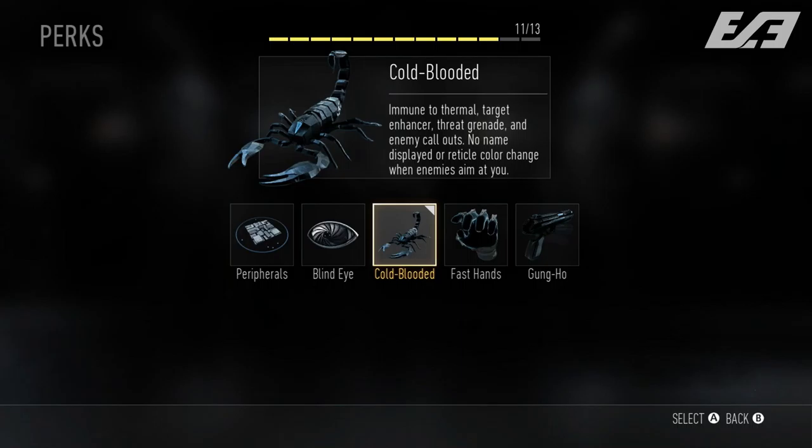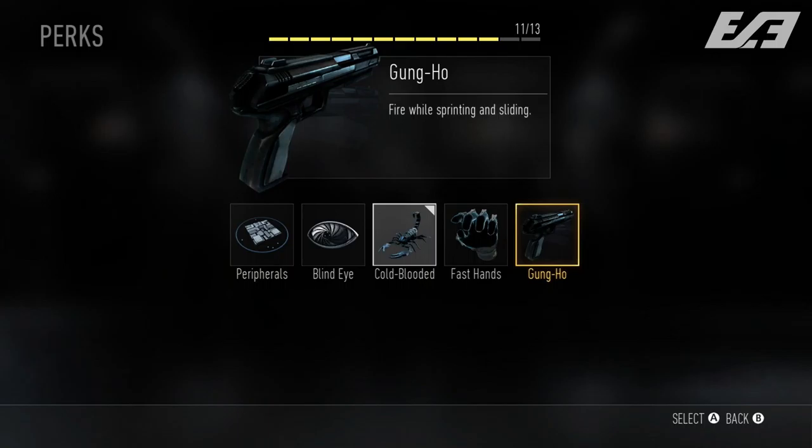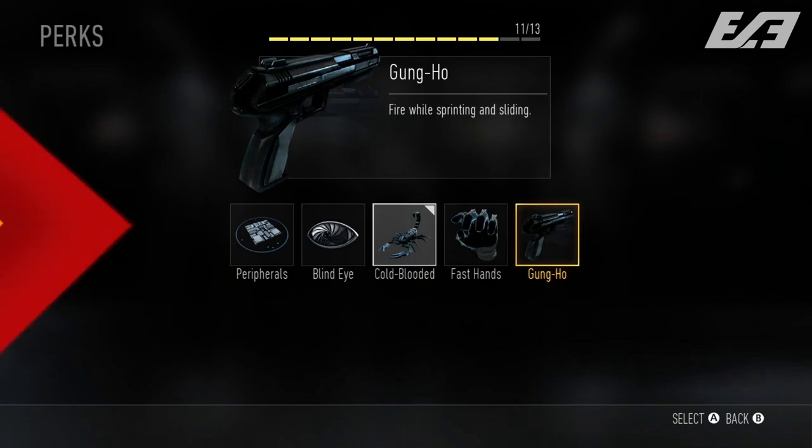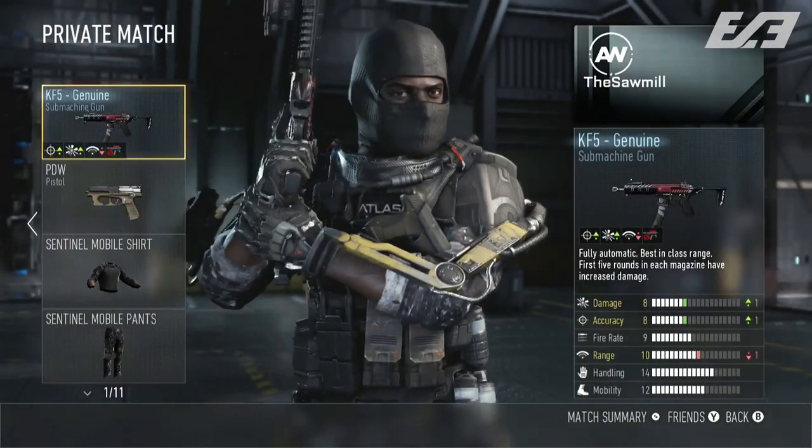With Cold-Blooded, no name is displayed when someone aims at you. Fast Hands is returning from Black Ops 2 — you can reload while sprinting and swap weapons, use exo abilities, and use the exo launcher faster. It's a perk I'm personally going to use all the time. Finally in Perk 2, Gung-Ho is a brand new perk allowing you to shoot while sprinting and sliding — something brand new to the series. Sliding is also returning, which is more practical than dolphin diving.